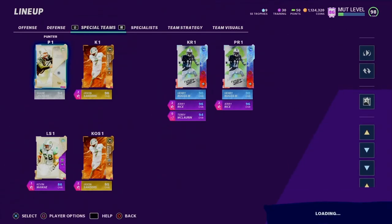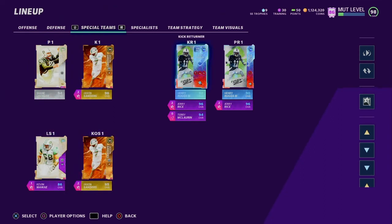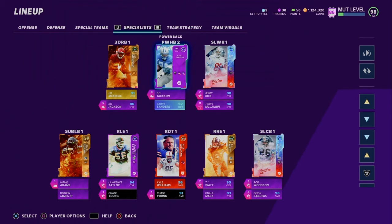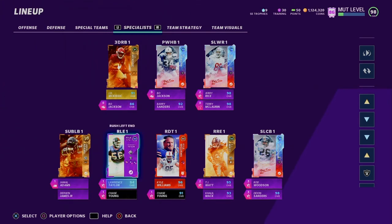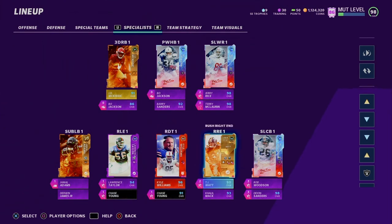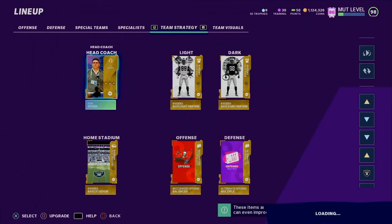Special teams consists of brand new Shon Leckler — finally got him. Jason Sanders, Kevin Mawae. Jason Sanders for kickoffs. Henry Ruggs is the starting kick returner and punt returner, Jerry Rice backing up for both, Terry McCorn third string kick returner. Running backs are Jayden McKissick, Bo Jackson. Power halfback consists of Bo Jackson and Barry Sanders. Slot receivers are Jerry Rice and Terry McCorn. Jamal Adams is 99 overall, Darius James backing up at 99 overall. Lauren Sealy, Chase Young for rushing left end. Rush defensive tackle consists of Kyle Williams and Chase Young. Rushing right end is TJ Watt and Khalil Mack. Starting cornerbacks are Sauce Gardner and Deion Sanders.